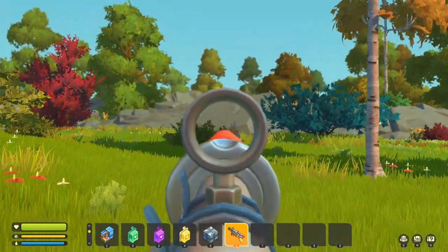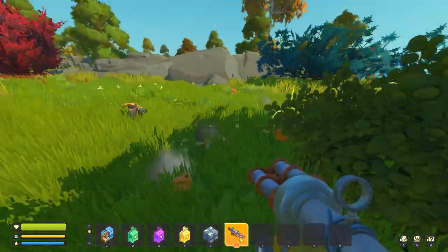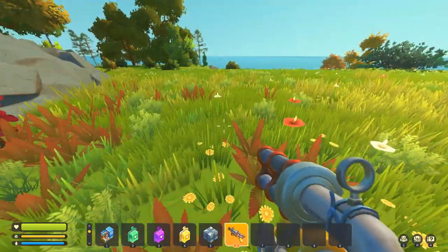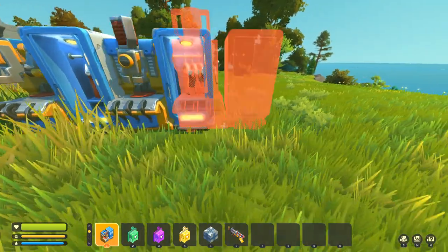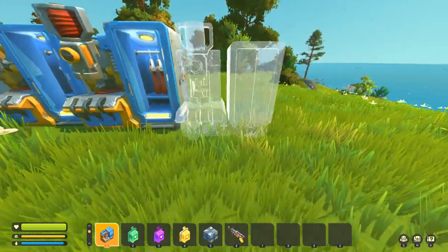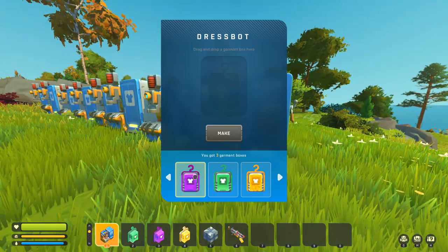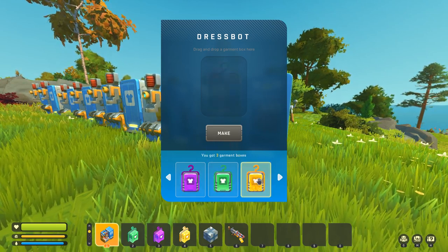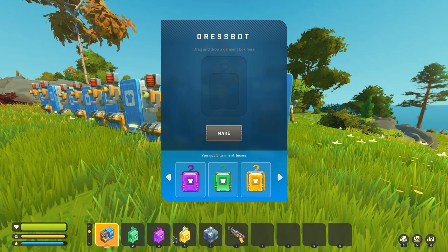I want the explosive tape gun. There we go. This looks like a good area to start. So all we need is a few dress bots. I am getting some lag here. As you can see, I've already used all the ones that I can do, so what you're going to do is you can use — you have to have the garment boxes in your inventory, or these won't show up.